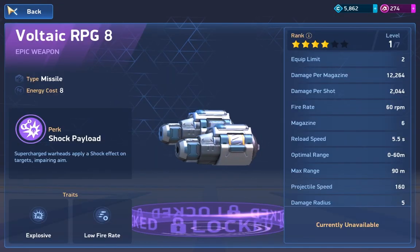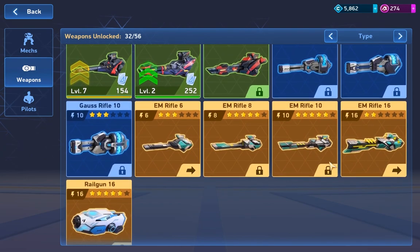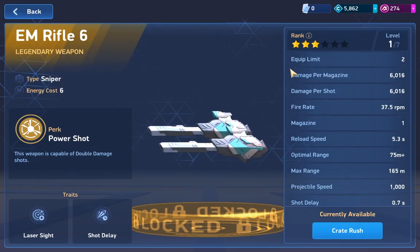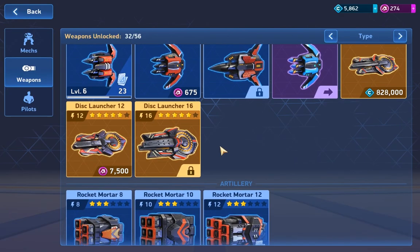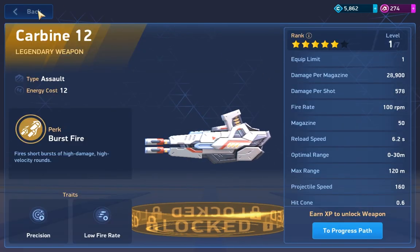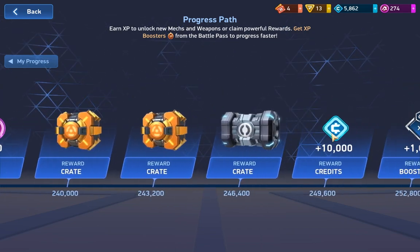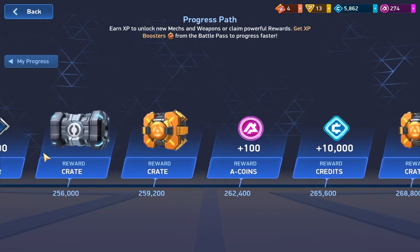Missile Rack, take RPG, Graviton Beam, EM Rifle 16 — it's in the shop. What about Crate Rush? Then there's the Javelin Rack 8, Disc Launchers. They should make it all available on the progress path. I understand why they want to keep it away from the progress path, but if they put it at the end it wouldn't be fair to newer players — but newer players don't verse the players that can get up here. So I kind of don't understand it.